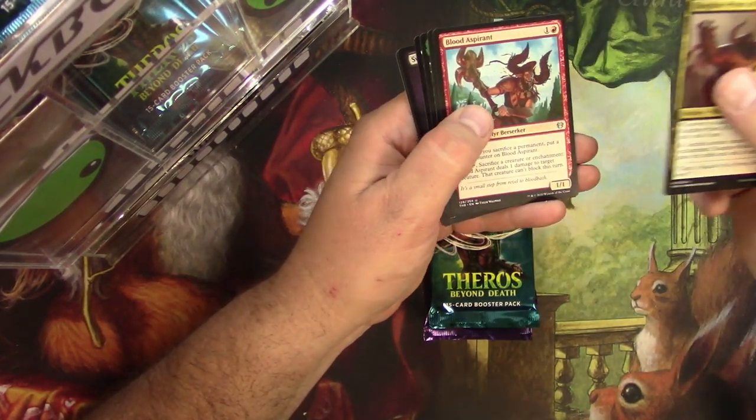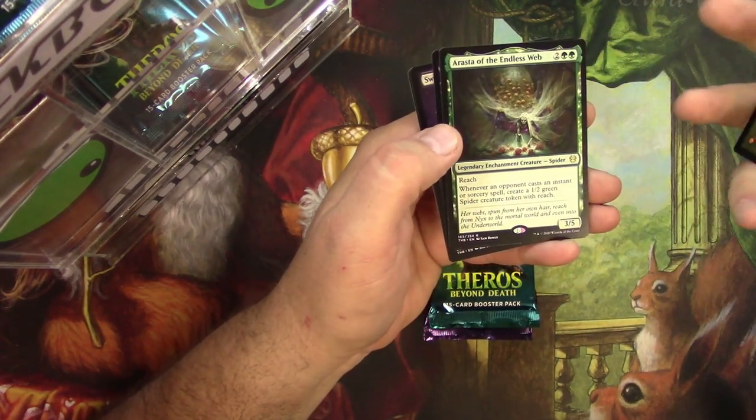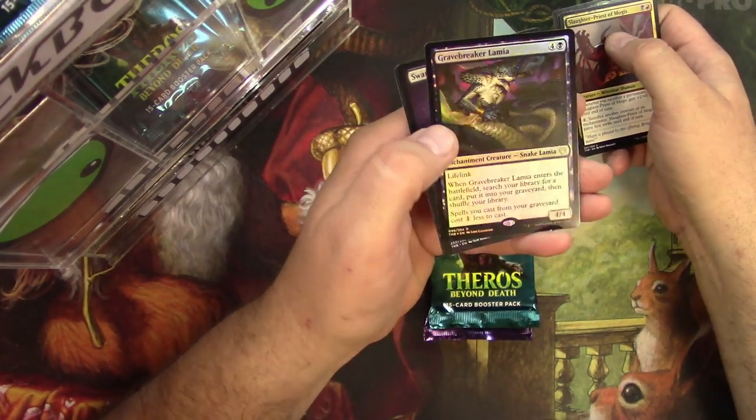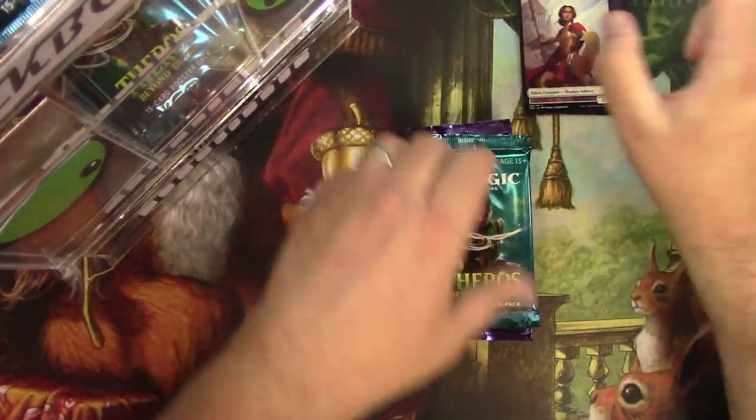The Slaughter Priest, the Blood Aspirant, Enemy of Enlightenment, and Arasta of the Endless Web. And a Gravebreaker Lamia — another foil rare! Cool, look at all that.